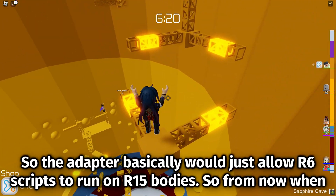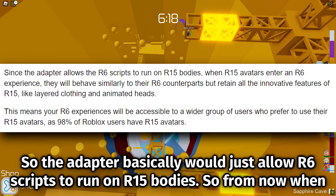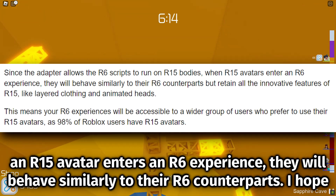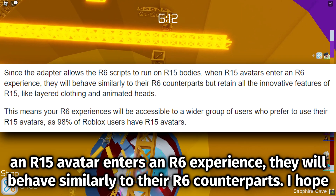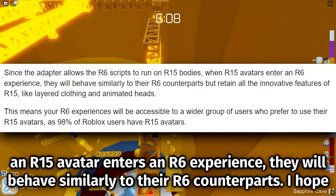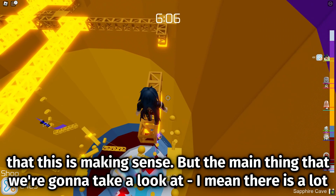The adapter basically would just allow R6 scripts to run on R15 bodies, so when an R15 avatar enters an R6 experience, they will behave similarly to their R6 counterparts. I hope that this is making sense.